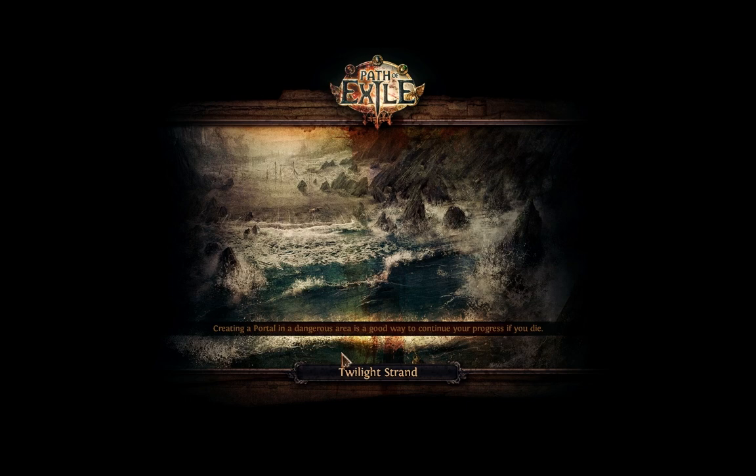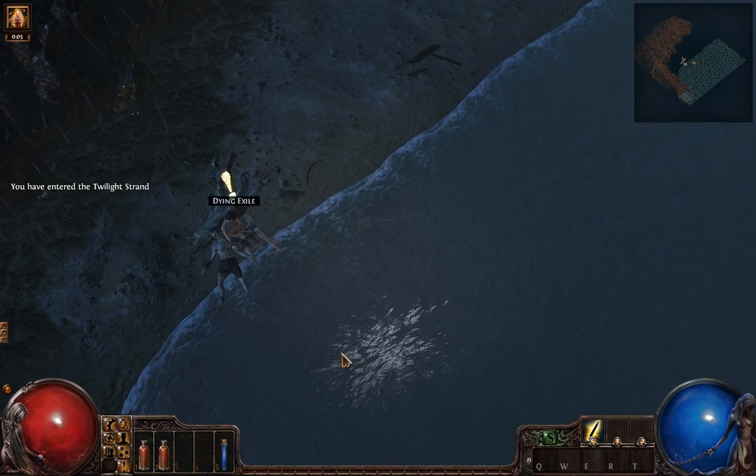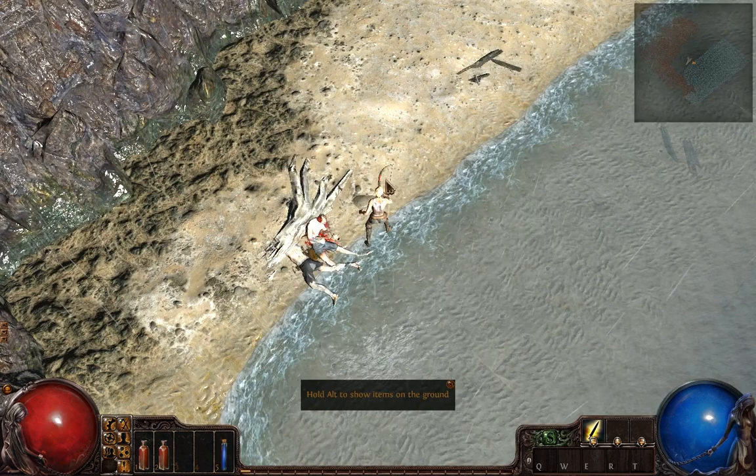The basic backstory, real quick, is you are a prisoner that was sentenced to death and you're exiled on an island called Wraeclast. The island is not friendly and there's plenty of stuff that will kill you. So you pretty much spawn on a beach and you've got to kill a zombie, and that pretty much starts it off.